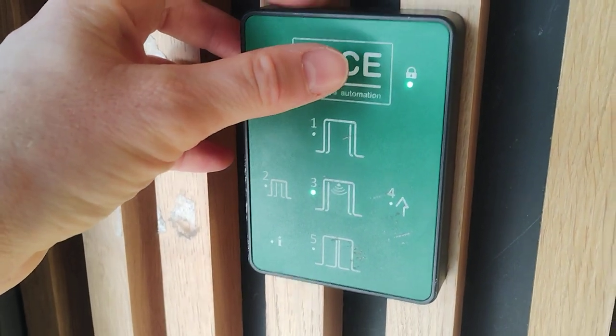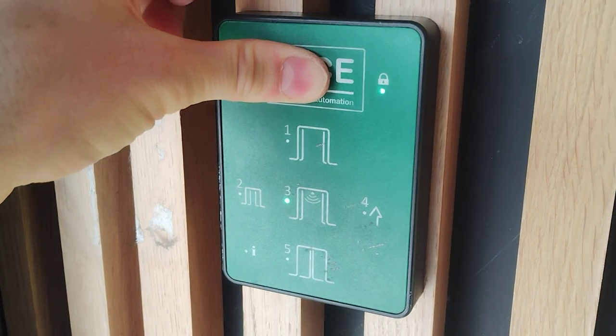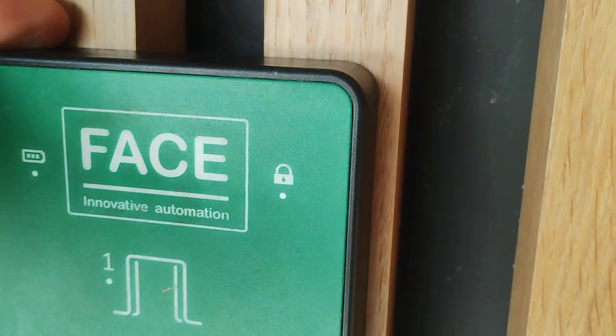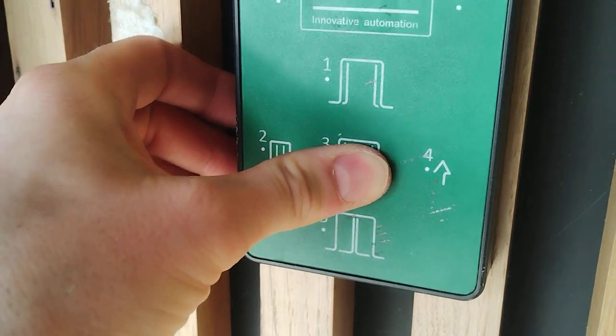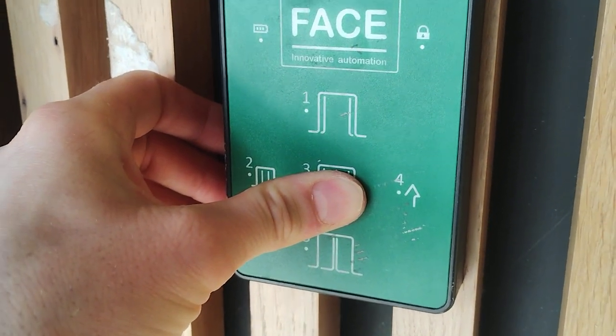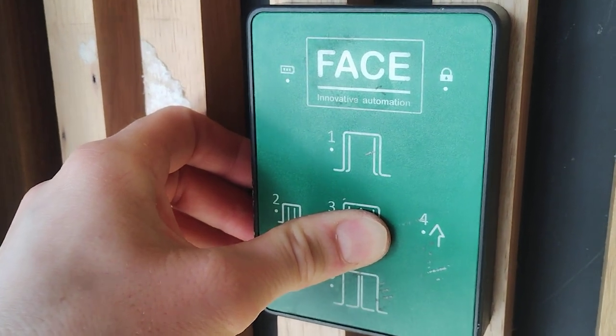Unlock the programmer first, press on the logo for 5 seconds — that's unlocked — and press 3 for 5 seconds until you hear... okay.